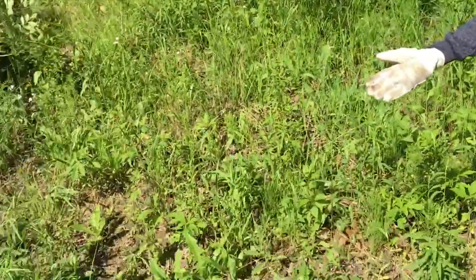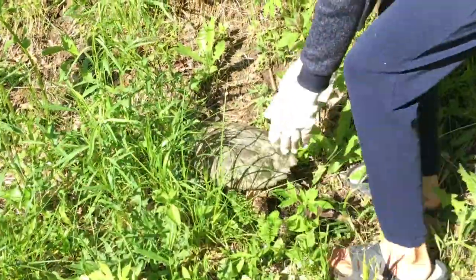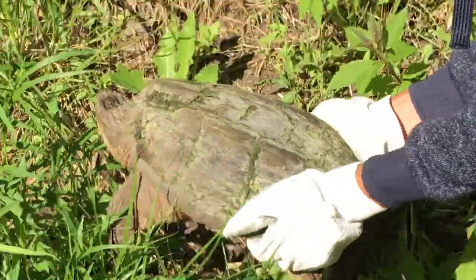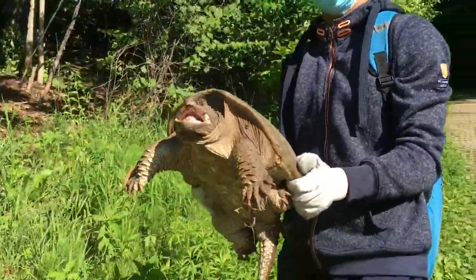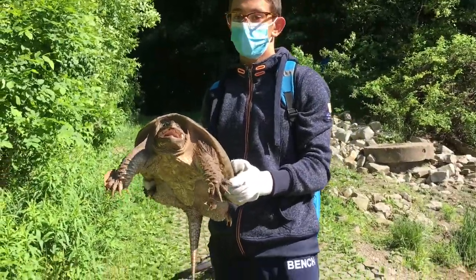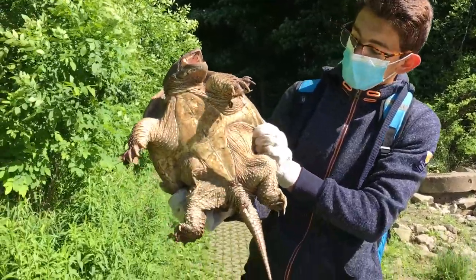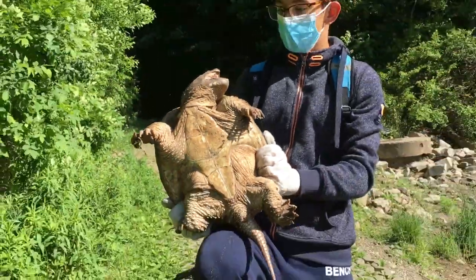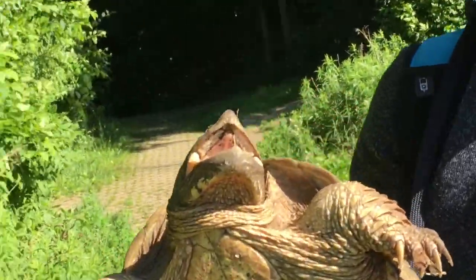Alright guys, we have the turtle right here, he's trying to run away — let's get a closer look at him. Come here buddy. So this is, as you probably know, a common snapping turtle. These guys get probably a lot bigger than this. Look at the bottom, he looks cool. Look at that mouth — he's looking at me, he's trying to bite me.